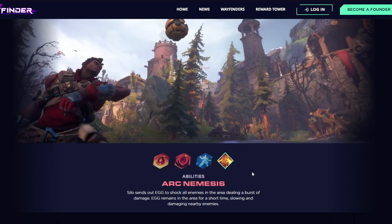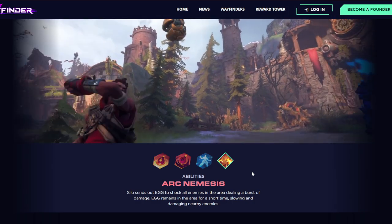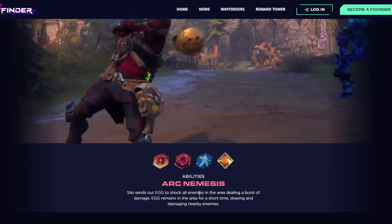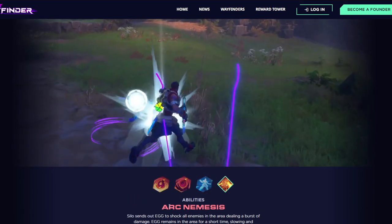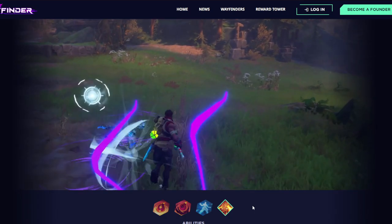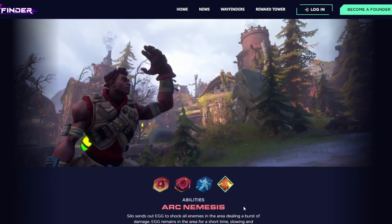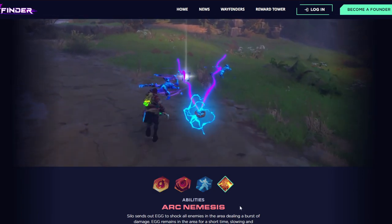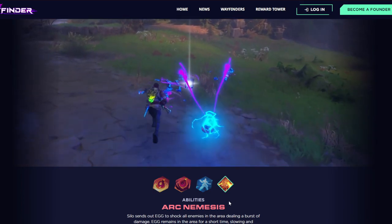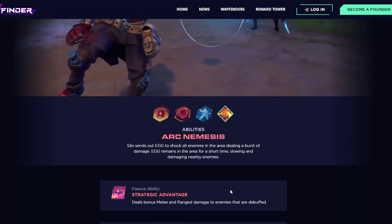Now for his ultimate ability, Arc Nemesis: Silo sends out EGG — what appears to be an electro grenade or gadget — to shock all enemies in the area, dealing a burst of damage. EGG remains in the area for a short time, slowing and damaging nearby enemies. You can combo this with Proto Clone by taunting enemies first, then dropping Arc Nemesis on them. It's unclear if electricity combos with fire or oil, but the Proto Clone into ultimate is a solid combination.